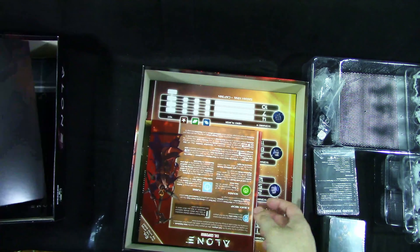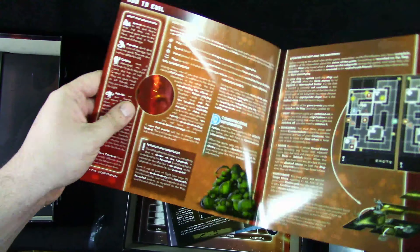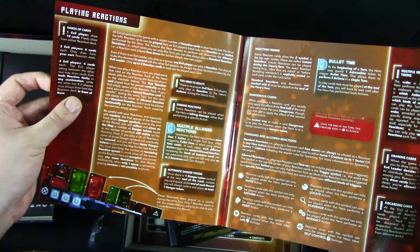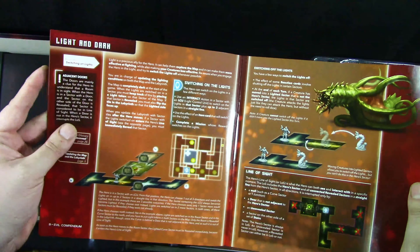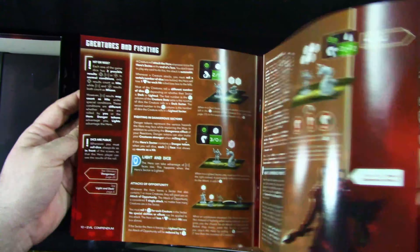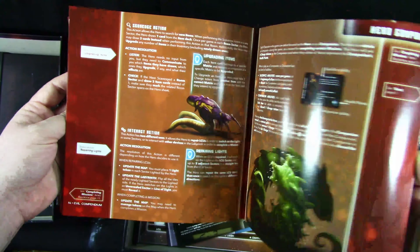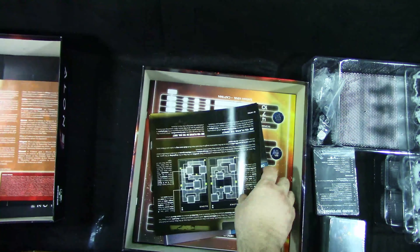We get what looks like a DM screen — I think this is where the evil player works. It's nice. We get the evil compendium, covering maps, how-to for the evil player, reactions, spawning and moving, light and dark, creatures and fighting, resolving hero actions, and the scavenge action. Looks nice.